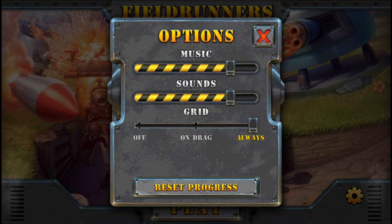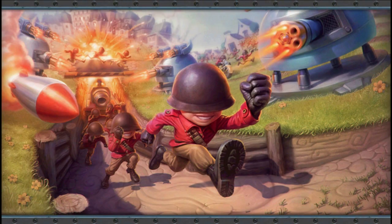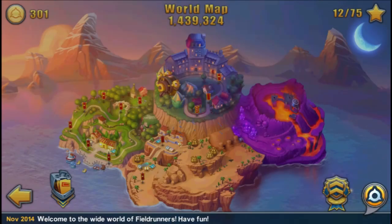Let's just go have a quick look around. You can turn on the grid — I recommend setting this to 'always' so you can always see where you can put down some towers — and you've also got music and sounds. We won't bother changing those; they're fine the way they are. We'll just hop right into the game.